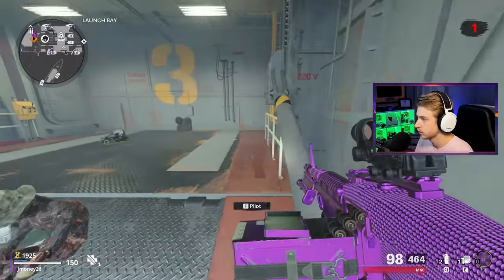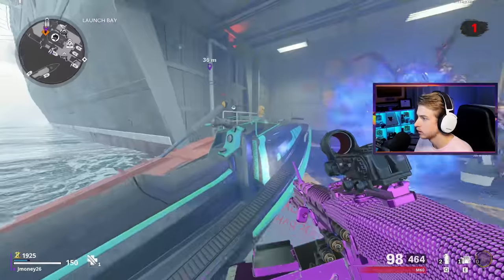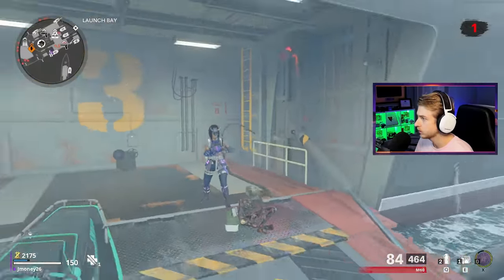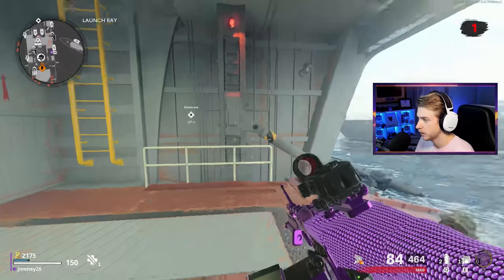What's that? Oh, it's a Mimic. There it is — go to bed. Is that a perk? Oh no, Napalm Burst. I guess we'll take that. Free ammo mod.